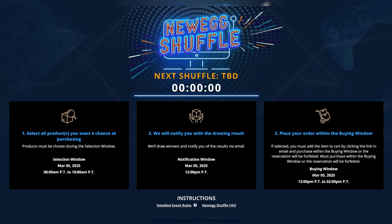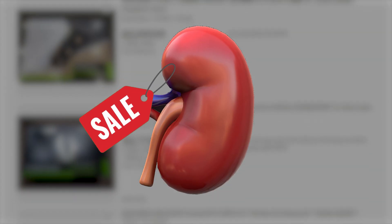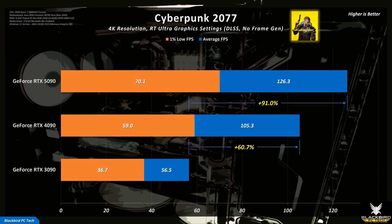You could get lucky and win a Newegg Shuffle, or get selected by Nvidia in the RTX 50 Series Verified Priority Access program. For most of us, the options are selling a kidney to buy one on eBay, or waiting months for availability to improve. If you currently own an RTX 4090, I wouldn't be in such a rush to upgrade — the performance uplift isn't large enough to offer any meaningful increase in value. If, however, you own an RTX 3090, the performance uplift in games such as Cyberpunk 2077 is so significant that it might be worthwhile, even at inflated prices.